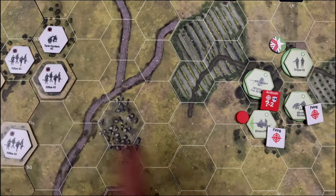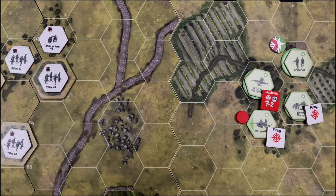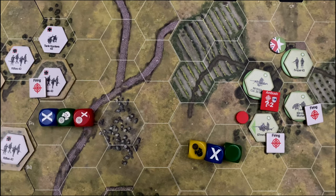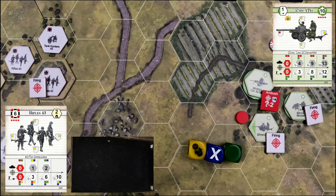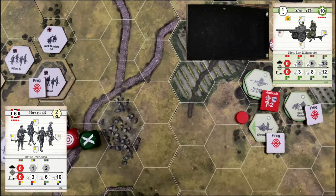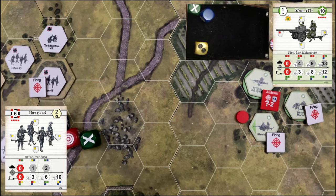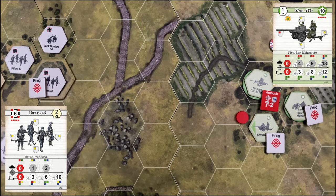For the Germans, a rifle squad opens fire on the anti-tank gun — a nice clear line of sight, and the gun has already fired so no spotting needed. A decent shot since it's open terrain with brush providing less cover. The rifle squad fires — a hit and a suppression, pretty lame. The anti-tank gun defends with two hits and a suppression and easily holds on. No effective fire. The only result this entire round has been one single suppression — neither side is finding the range.